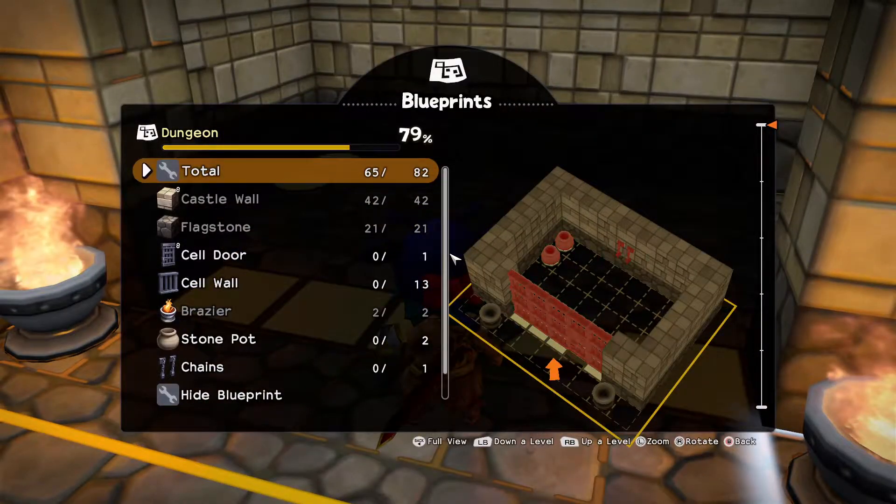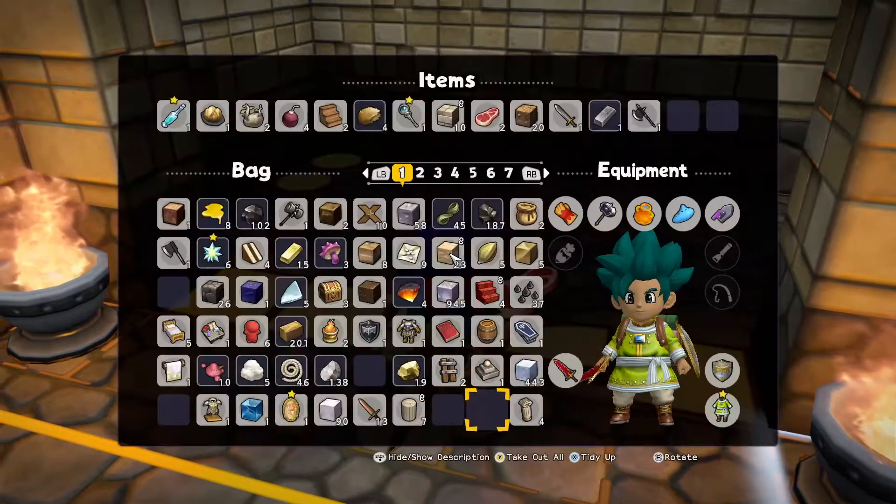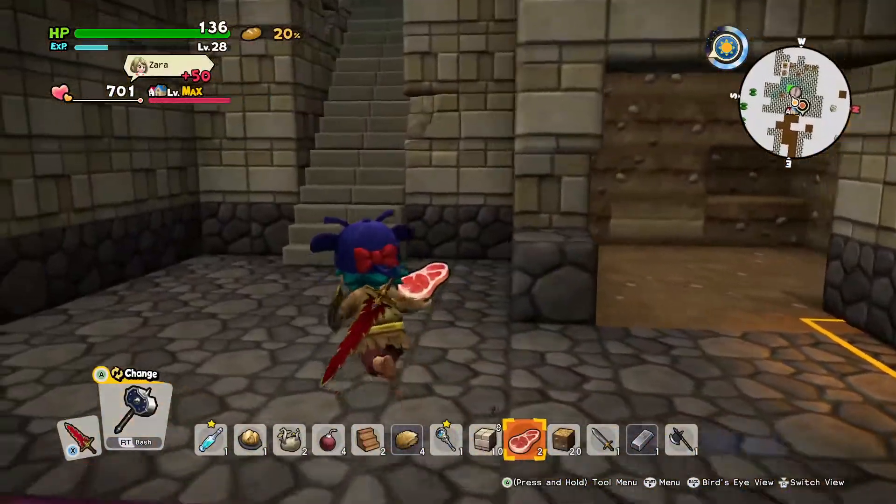We need pots, chains, a cell door, and some cell walls. Just want to make sure I don't have any of those already. No, alright. Let's go make them.